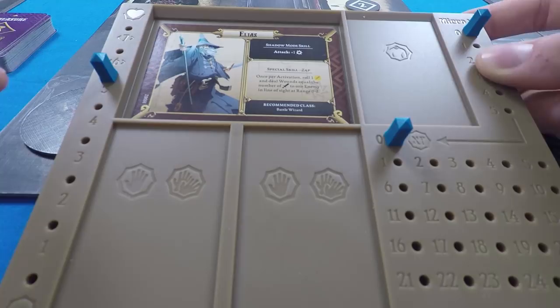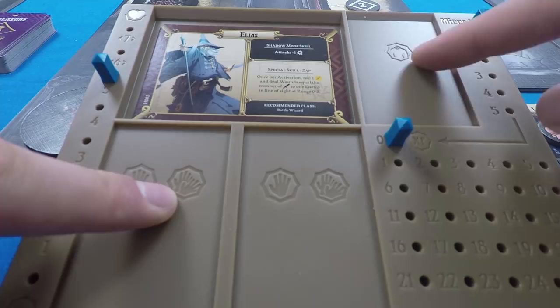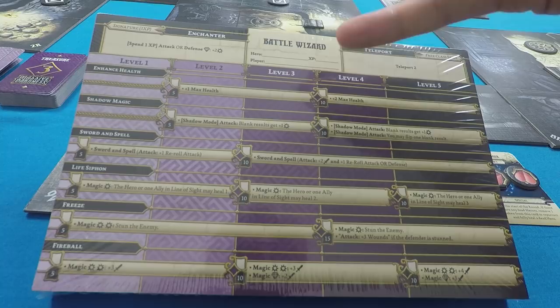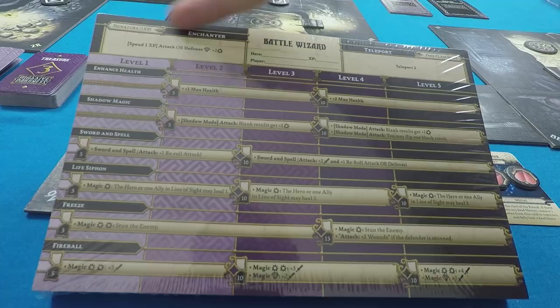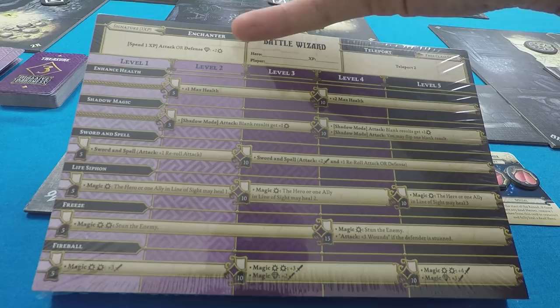We've got weapon slots for one-handed and two-handed weapons, plus a slot for armor. On the class map we have the battle wizard, a slot for the hero's name, XP — which is mainly used in story mode — and the player's name. Up at the top is our special signature class ability: spend one XP on attack or defense when you roll a diamond symbol to add two bams.